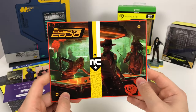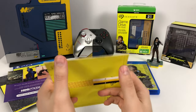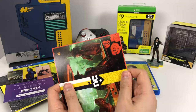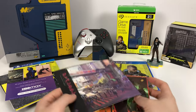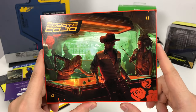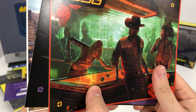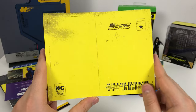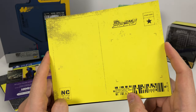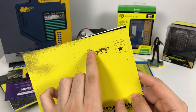For our first Cyberpunk 2077 goodie, we have postcards. The postcard holder is very difficult to slide off. We have three postcards. The first is El Coyote Kojo — I'm assuming this is some sort of bar or club in the game. It's not just any pool; it's a digital Cyberpunk 2077 futuristic pool game. On the back it's a regular postcard format — it says the NC Post Office, made in Night City. That's a cool detail, and it has dirt stains all over it.